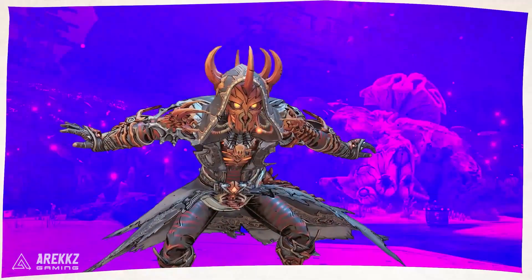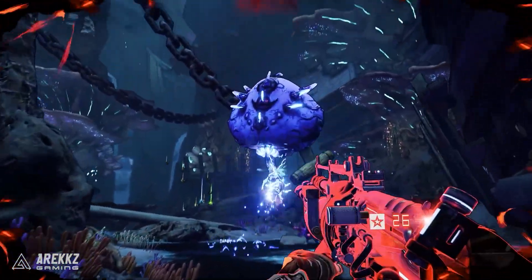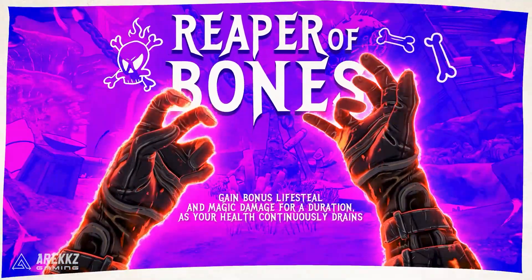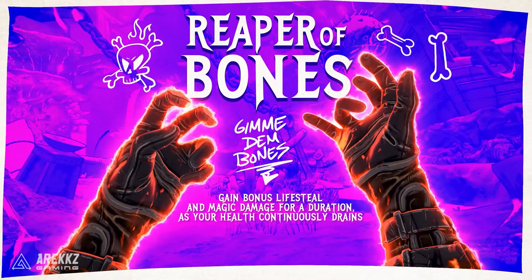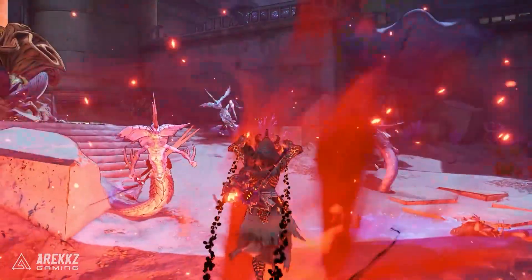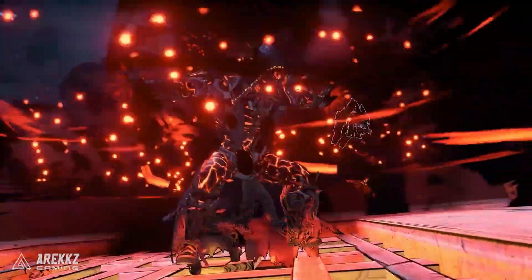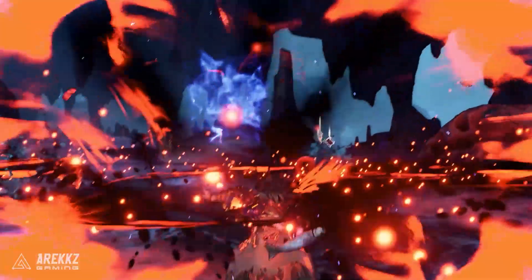Meanwhile you have the Graveborn, who are the masters of kill skills, spells, and dark magic — kind of like the necromancers of this game. They use their Demi Lich companion and their sacrificial action skills to enact suffering on their enemies. Spells cast by the Graveborn will also cause the Demi Lich to cast their own unique spells, so it's basically like dishing out two spells at once.